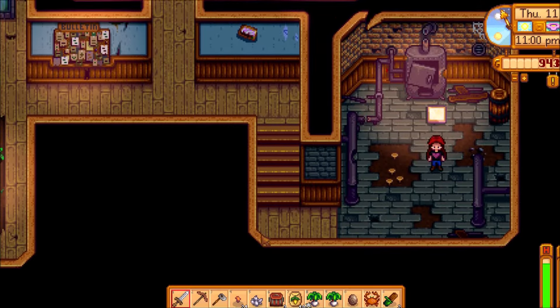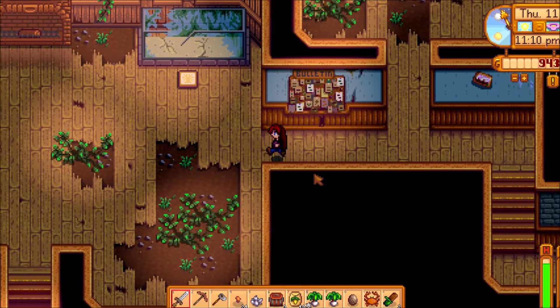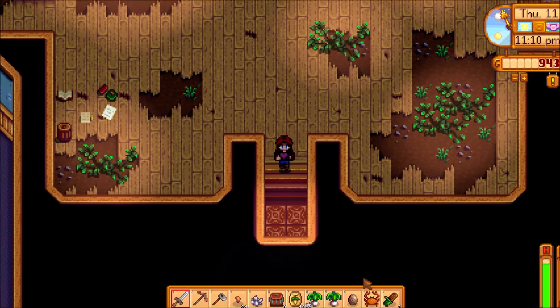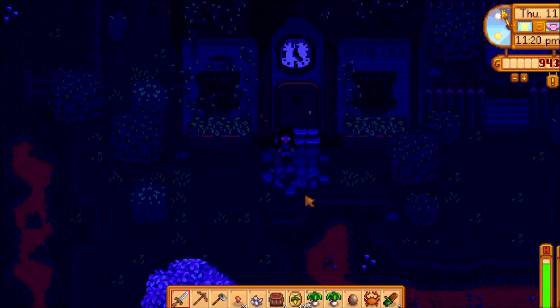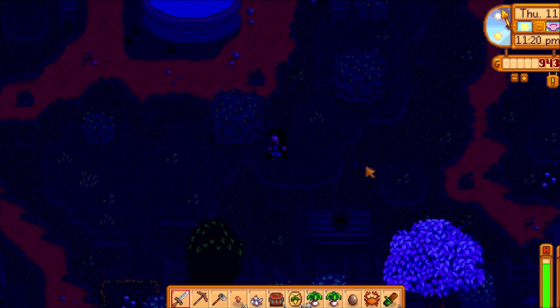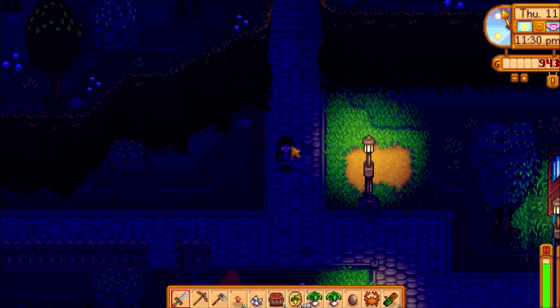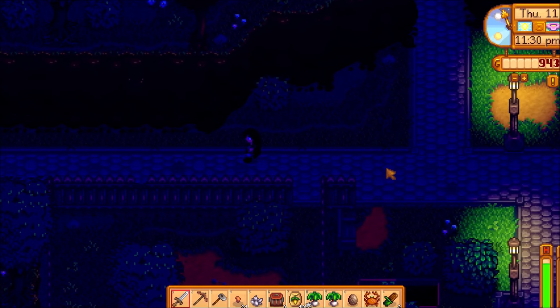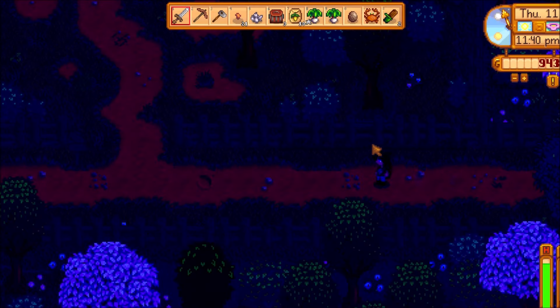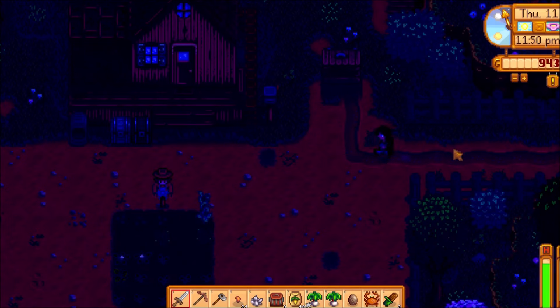I don't know why I brought the dagger with me. I could have just left that up at the mine. We'll go ahead and put our crab pots out somewhere. I need to figure out where I'm going to put those — maybe over by the chicken coop. That'll be like a one-stop shop: take care of the chickens, fill our watering can, and bait the crab pots. Although we have over by Grandpa's shrine too, which we still need to work our way over to eventually.